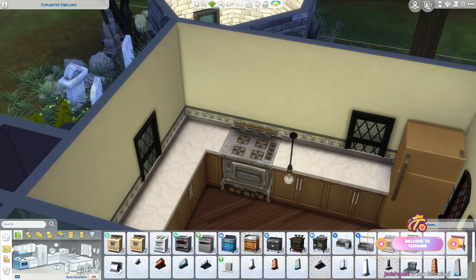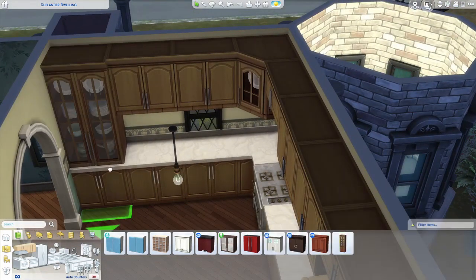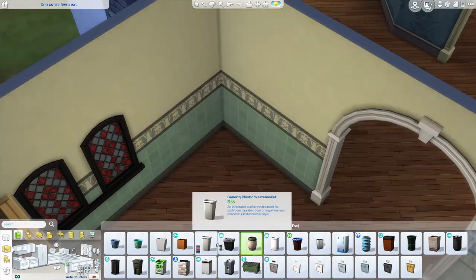I left the two towers on the edges of the build mostly empty — actually I ended up putting a bathroom in one of them, but I left the other one empty. I didn't really know what to do with it so I just put some stone in there and left it open.